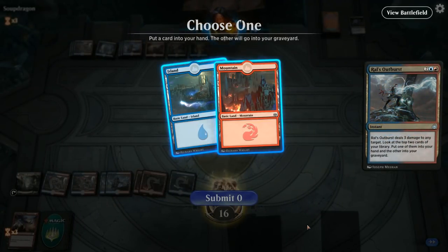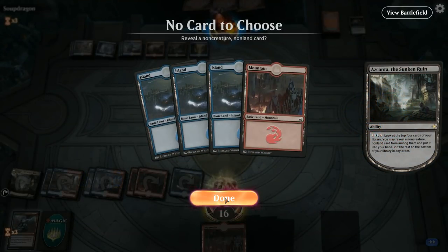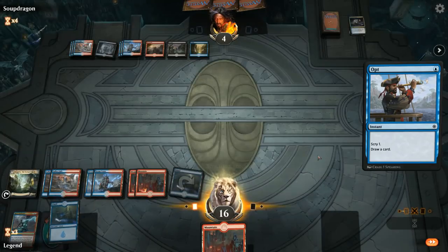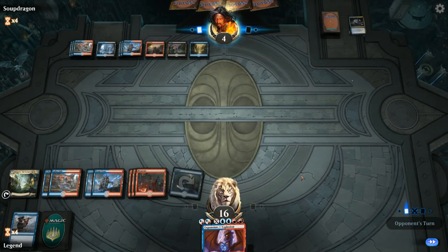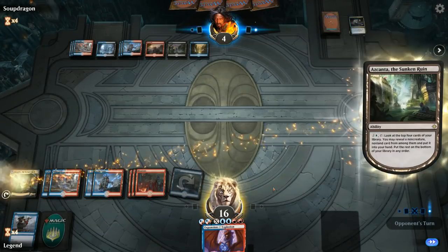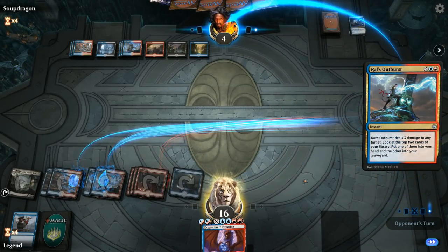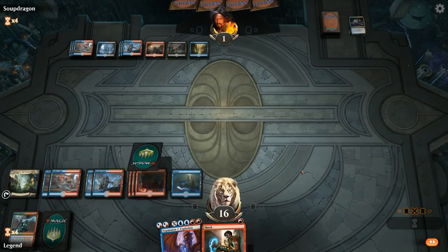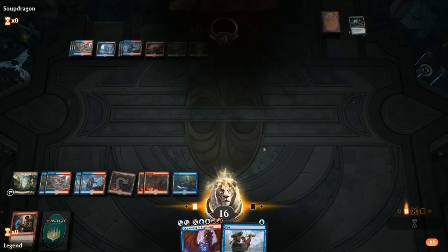Outburst their face, get a land, activate Azcanta — it misses, that's a lot of land. We Opt main phase, bottom a land, and there's our Expansion//Explosion. That could be enough to burn them out. We can just activate Azcanta, we're not forced to Explosion. Find an Outburst which we fire off here. Opponent doesn't seem to have any counterspells — get a Shock and we can just Shock their face here, and we still have Explosion if that doesn't work. And that does it. The opponent must have had a handful of removal spells they couldn't use.